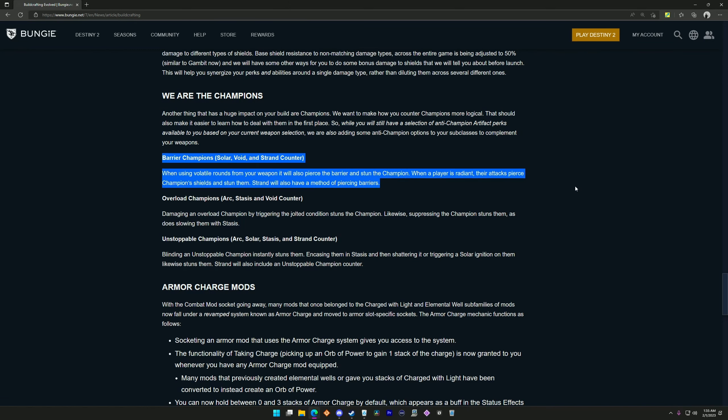For barrier champions, when using volatile rounds from your weapon it will also pierce the barrier and stun the champion. When a player is radiant, their attacks pierce champion shields and stun them. Strand will also have a method of piercing barriers.